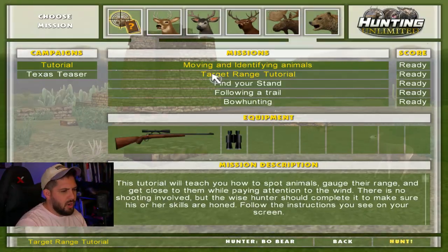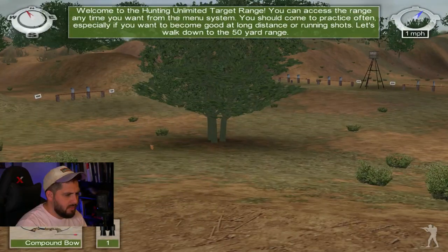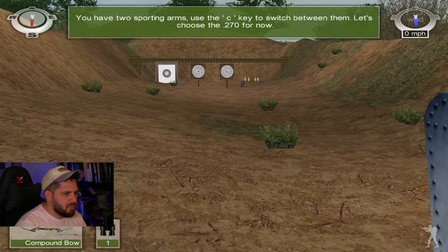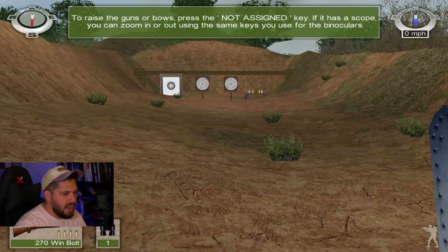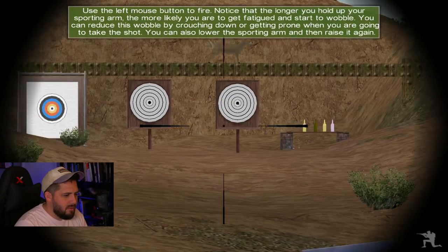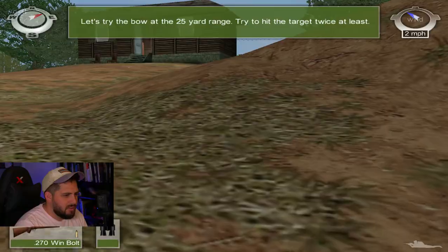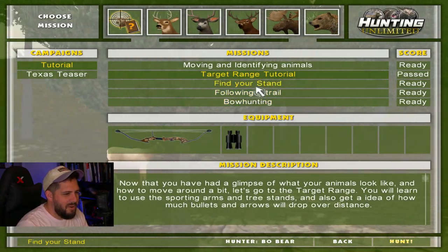Moving on — the target range tutorial teaches you how to spot animals and gauge their range. The binoculars tell us the range. We're at the range now. You have two sporting arms; use C to switch between them. Let's choose the 270. At 25 yard range, let's try the bow — hit it twice as fast as the rifle. Nice shot! Nice shot! We actually completed a tutorial!